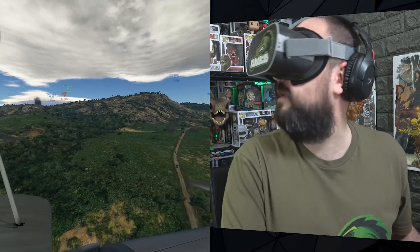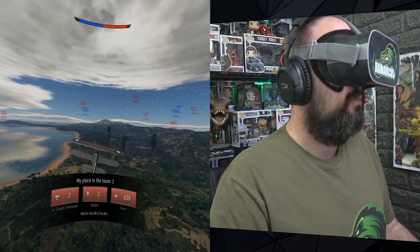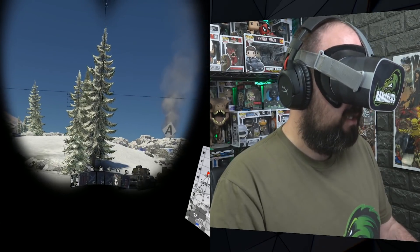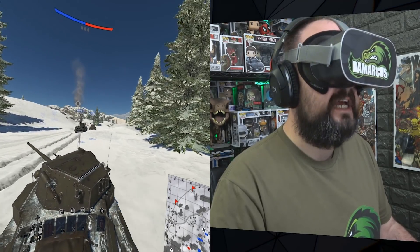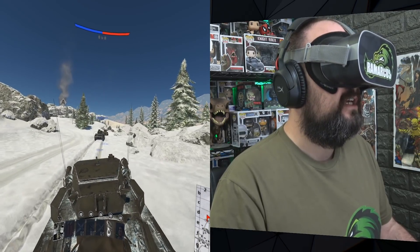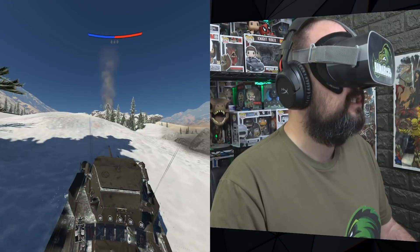Let's return to the hangar and show you what it looks like in tank mode. You use the scroll wheel to get inside the tank so you can actually drive it. This is a cool mode — I quite like tanks, probably my favourite. It's kind of a slow follow to the cursor on screen, and you can see the X on screen is what you're aiming at when you shoot.